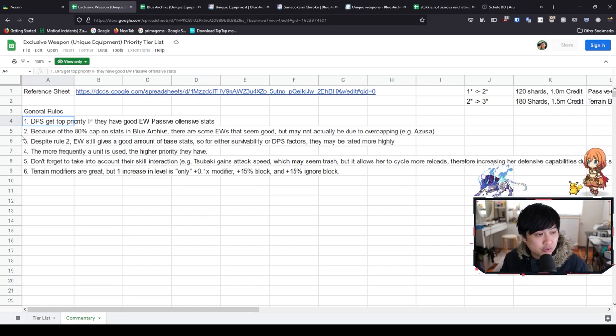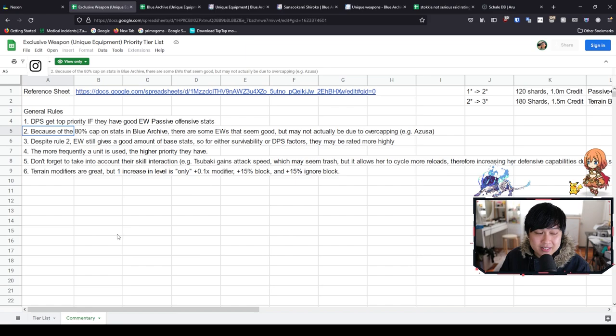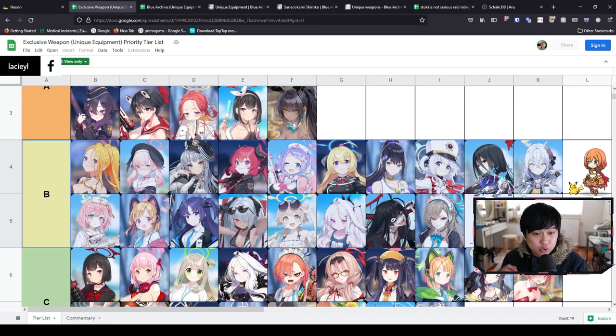Number two: because of the 80% cap on some stats in Blue Archive, there are some exclusive weapons that seem good but may not actually be due to overcapping. One of these characters is Azusa. The thing about Azusa is that she gets an insane amount of crit rate, and with the exclusive weapon, she is pretty much going to be overcapping — not by a crazy amount, but by enough where you could say: equip it, but don't level it up very high. It's not actually improving her if she is hitting cap anyway.